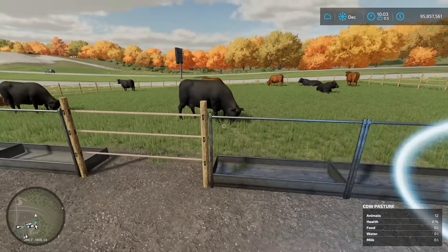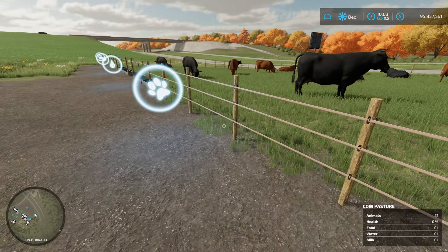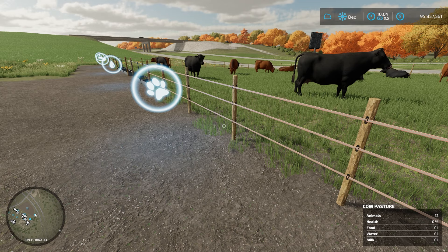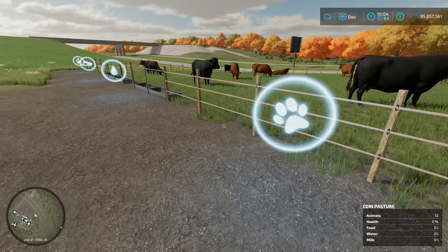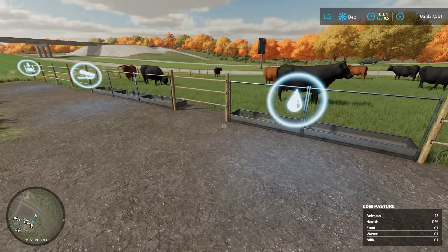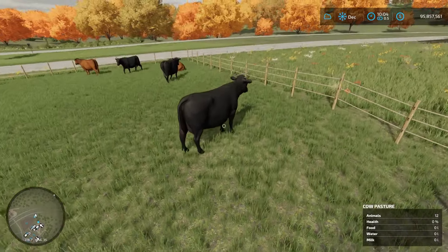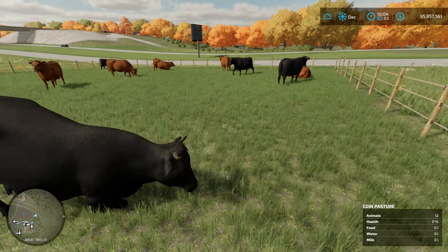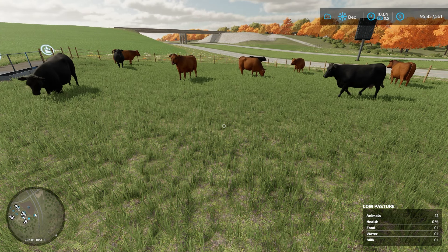What we have in this pen right here is the cheapest pen you can buy. I would say it's not worth it — my personal opinion is to get the bigger barn that's $200,000 because this is a pain to use. But if you're just raising meat cows, this is okay. We have two types of cows here: Angus and Limousin, and these cows do not produce milk.